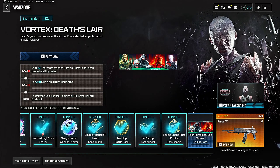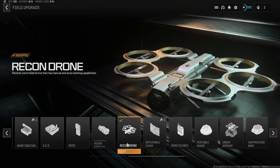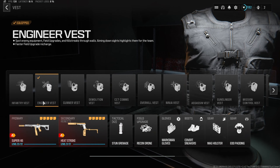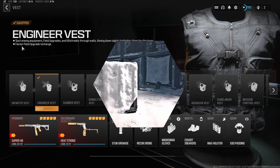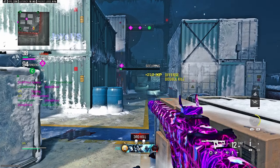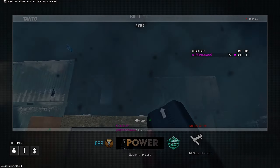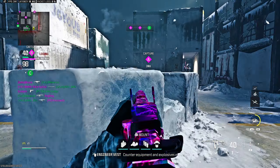Just like that we're on to our final challenge — spot 20 operators with the tactical camera or recon drone field upgrade. I'm going to be using the recon drone as I think it's going to be the easiest. Make sure you've got the engineer jacket on as this allows you to get your field upgrade a lot quicker. Our only task here is to get as many kills and points as possible to charge our recon drone up, then use it to spot as many as we can in one go.